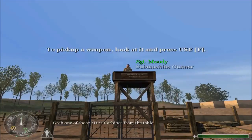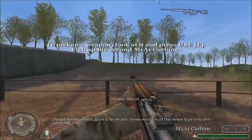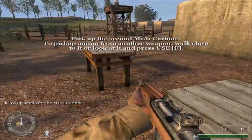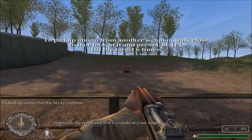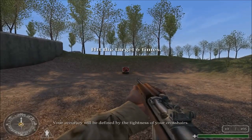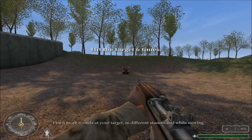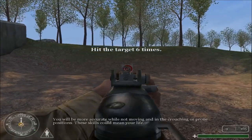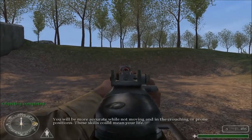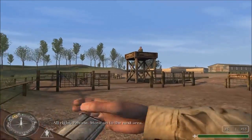Grab one of those M1A1 carbines from the table. To get more ammo, grab it from any loose weapon of the same type you are carrying. Approach the fence and fire six rounds at your target. Your accuracy will be defined by the tightness of your crosshairs. Fire six more rounds at your target in different stances and while moving. You will be more accurate while not moving. Move on to the next area.